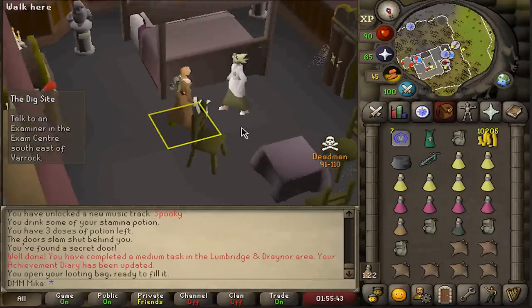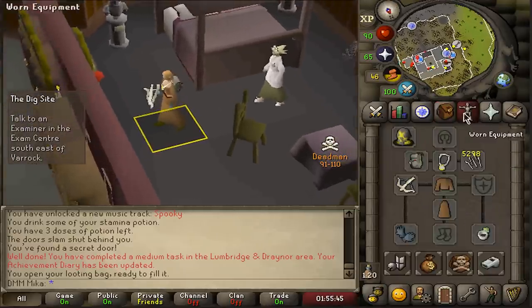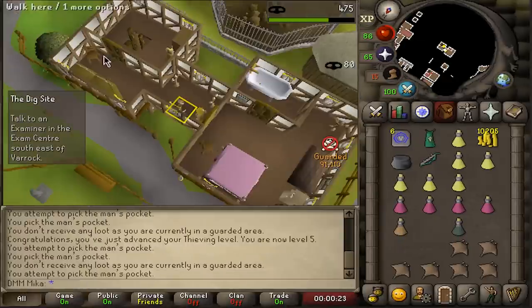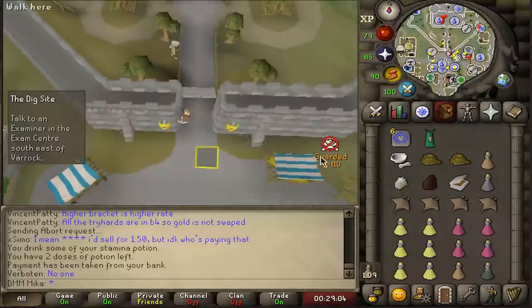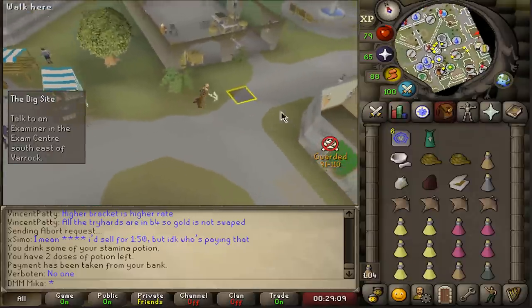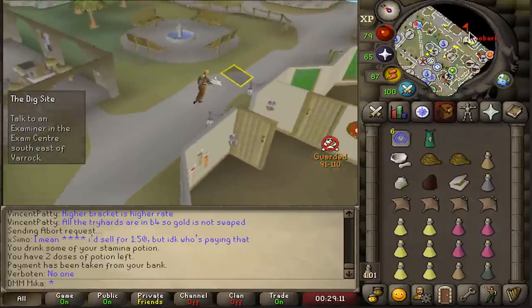Having a few of these will be helpful. That is 5 thieving — I can now steal cakes. We did a little bit of skilling; didn't quite finish 53 thieving yet because I don't know what quest rewards I'll get. We're going to start with Dig Site — hopefully no PKers.